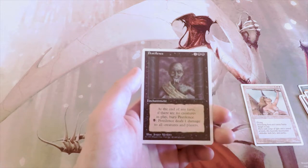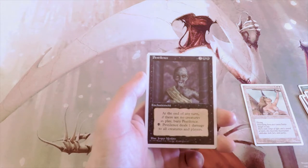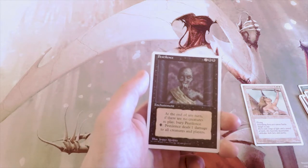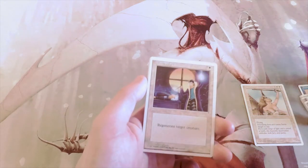Pestilence costs two and two black. At the end of the turn, if there are no creatures in play, bury Pestilence — meaning put it in the graveyard. You can tap one black and it deals one damage to all creatures and all players. I actually love this card because it's basically an anytime kill spell, but I'd rather have Serra Angel over it.